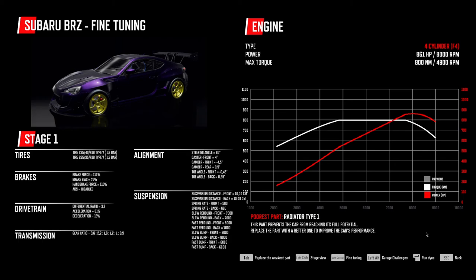I'm done with the car. Let's dyno it — 861 horsepower and 800 Newton meters! Porous power radiator type. Okay, I know that now but that's good.